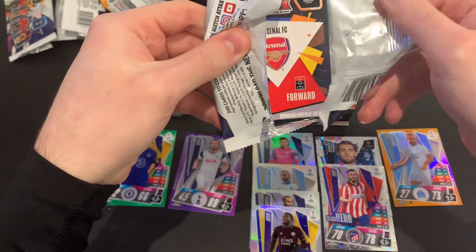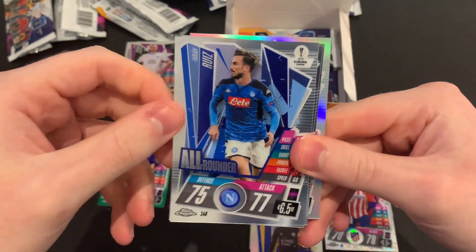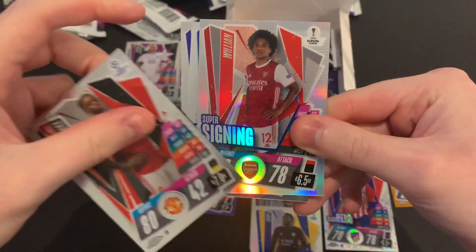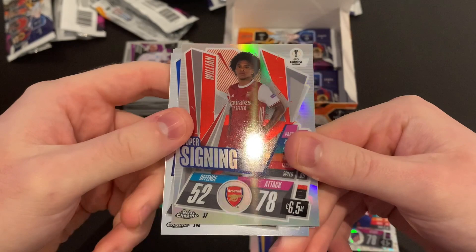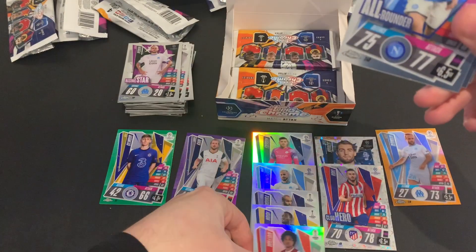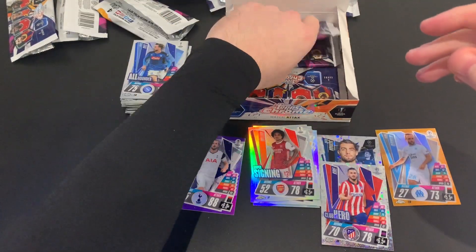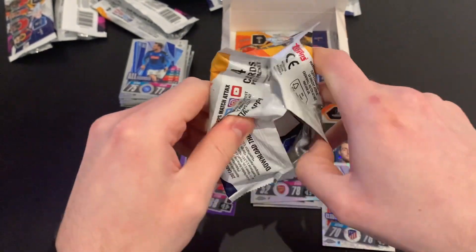Packet ten — there's an Arsenal forward here. We've got Fabián Ruiz of Napoli, Saúl Ñíguez of Atlético de Madrid, Juan Mata of Manchester United, and Willian — that is a refractor. That's our fifth refractor of this box. I was thinking it might be a Aubameyang, obviously not. But we carry on!